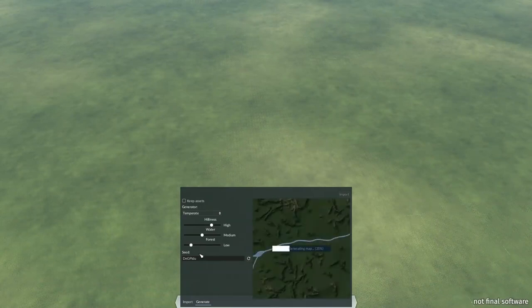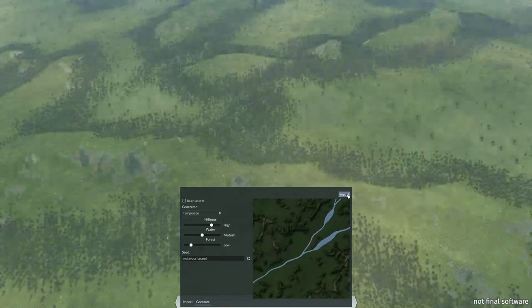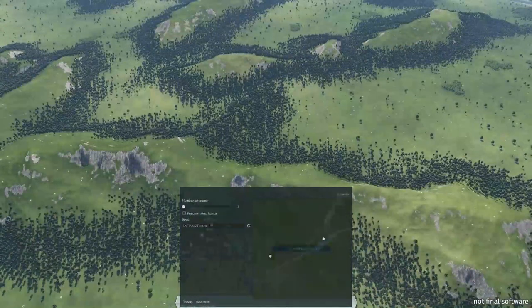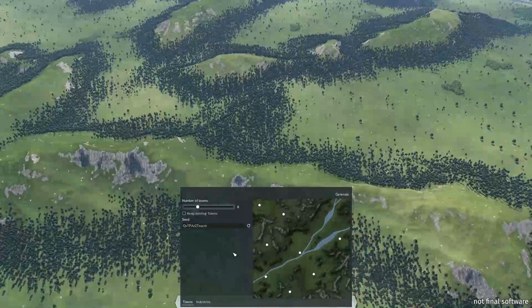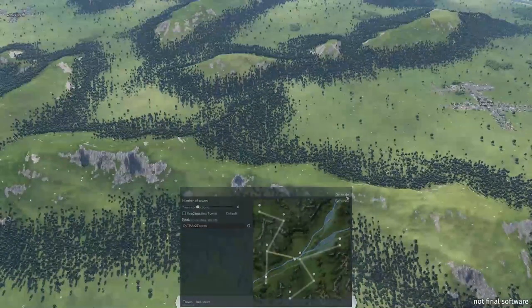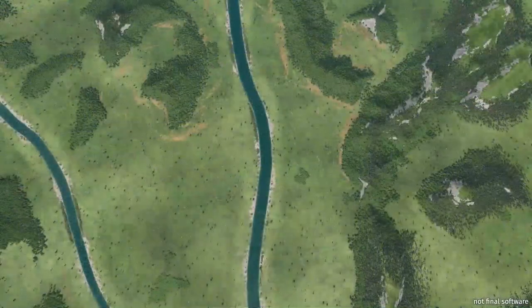If using real world landscapes is your thing, you can also import height maps directly into the world editor, before adding the cities, towns and industries into the game world so that you're set up exactly the way you want to be. The new biome on offer looks absolutely splendid, and there are no limitations now with regard to which setting uses which biome. So if you want to use the desert biome within your European map, you're more than welcome to do so. Equally, if you wanted to play America as a tropical environment there's nothing to stop you. In fact, you can mix and match biomes to your heart's content when setting up a new map.